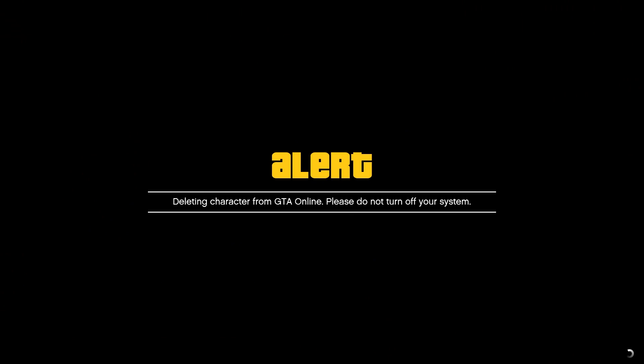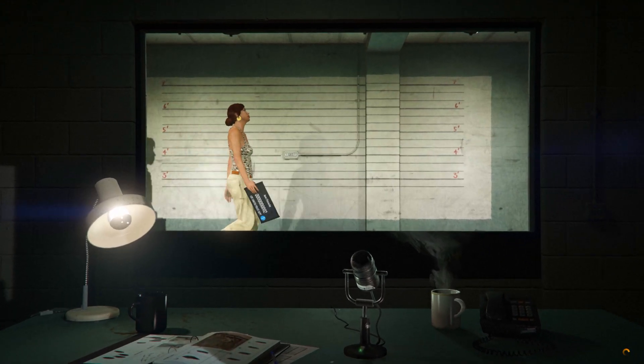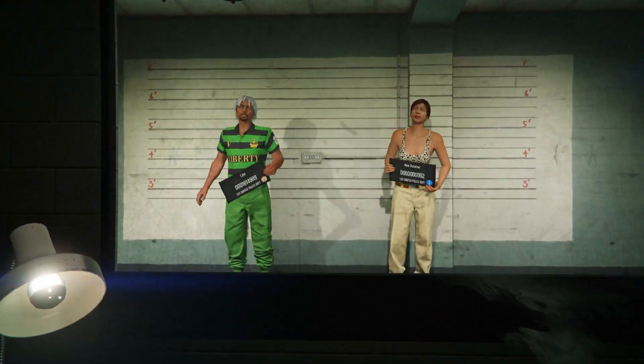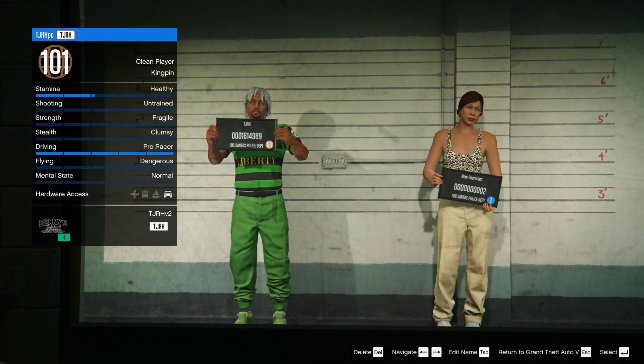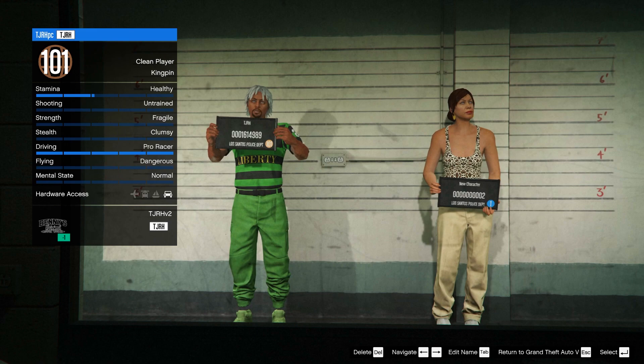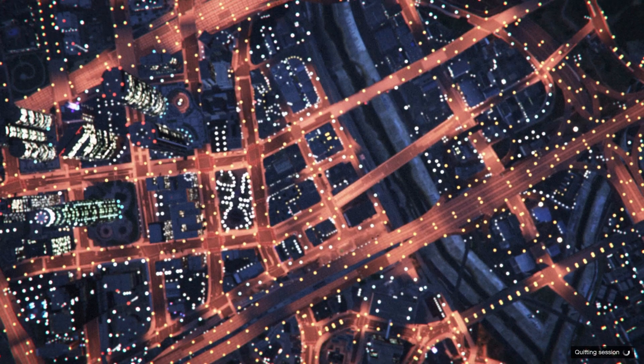Type 'delete' to confirm and make sure you delete it. After that, if you're on old gen or PC, simply back out to story mode — press B on Xbox or Circle on PlayStation. If you're on next gen, hover over the second character and join someone in an online session in a different targeting mode — that will take you back to story mode instead.